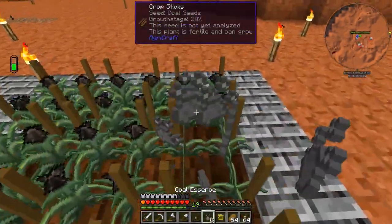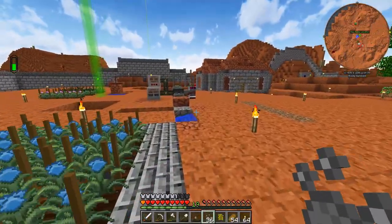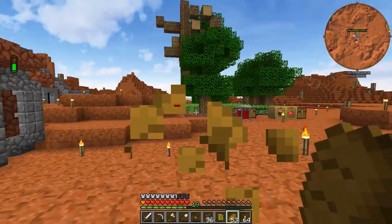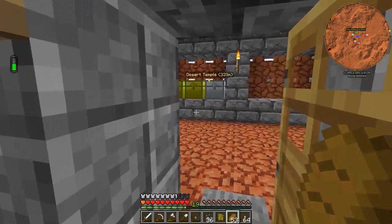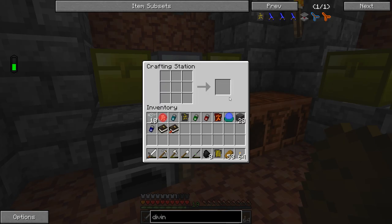Hey guys, Wells Knight here, and welcome back to another episode of Hypovolemia. In today's episode we are going to be doing the binding ritual, getting ourselves a bound blade, and hopefully maybe even upgrading our altar.